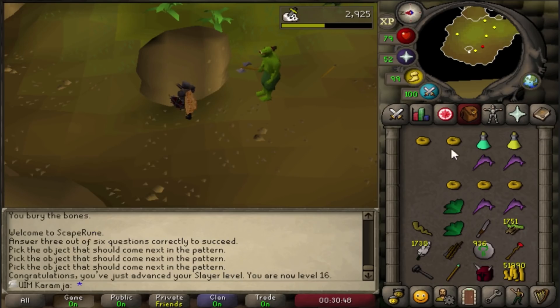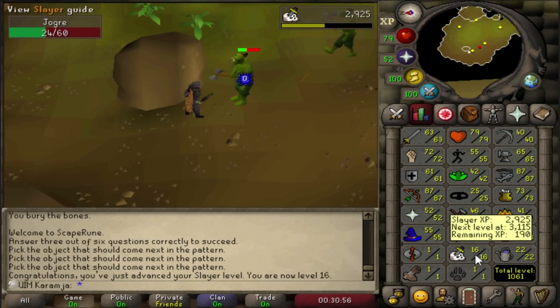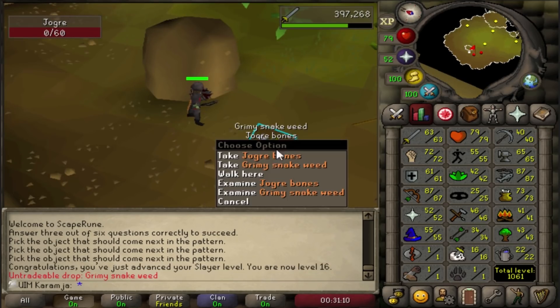That's 16 Slayer. Another exam random for one level, or two genies. So far the levels are pretty easy to level - about one or two random events per level. I think at around 21 or 22 it will start getting a bit more difficult, but so far pretty easy. The levels are getting up nicely.